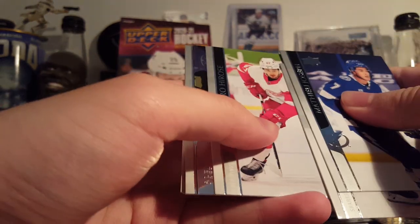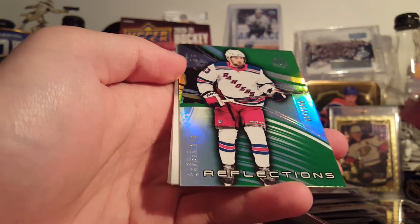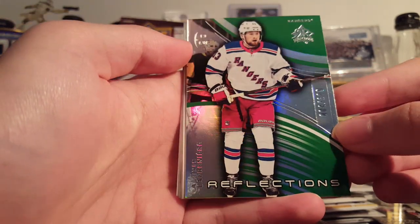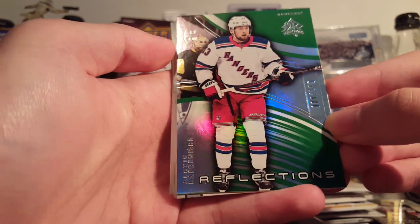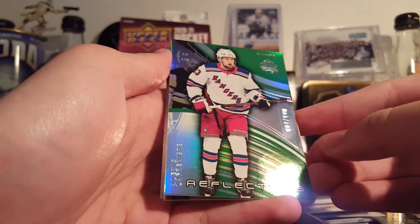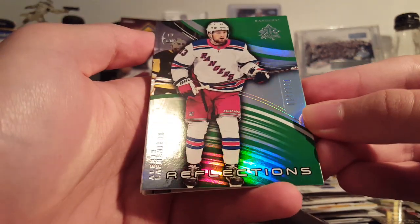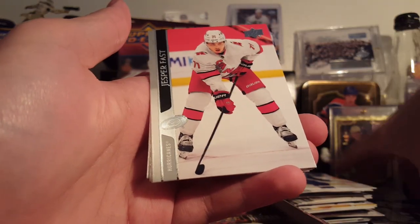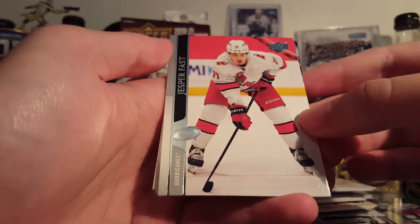Joseph Donato. Oh, here's something — Hirose. That's pretty good. An Alexi Lafreniere Green Reflections, four of 100. That's pretty good, that's a really good looking card too. Nice. That's the hit of the box so far — or hit of both boxes, actually. I'm pleased with that.